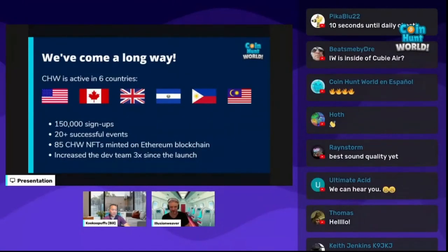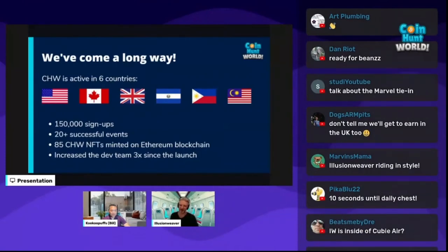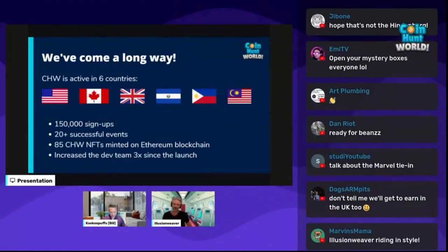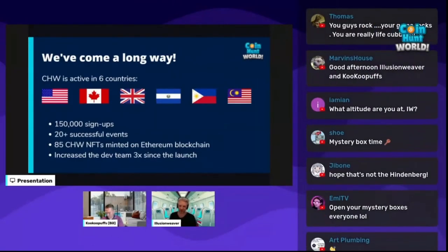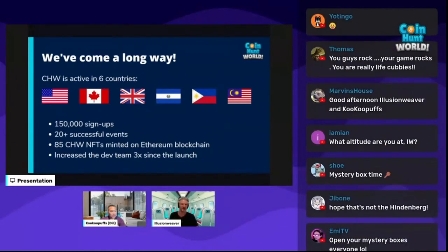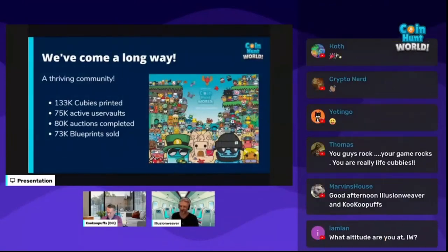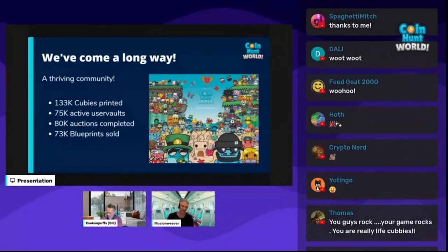Let's talk a little bit about the road we have traveled so far. We have come a long way. We are now active in six countries: America, Canada, UK, El Salvador, Philippines, and Malaysia. We have 150,000 signups, hosted 20-plus successful events. We have also started to dabble with NFTs — we have 85 CoinHunt World NFTs minted on Ethereum blockchain. Also interesting to know, we have increased our tech team over three times already.